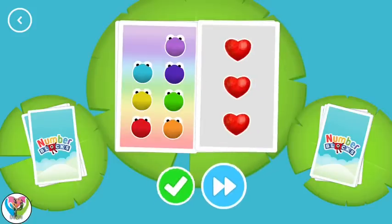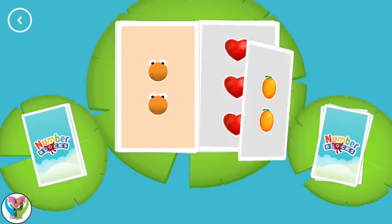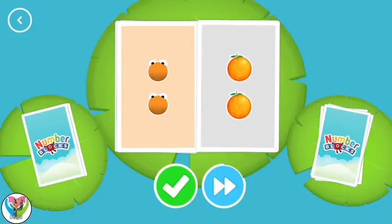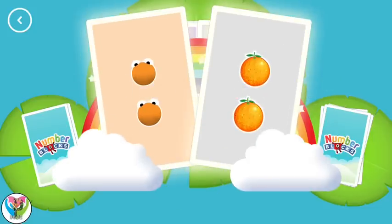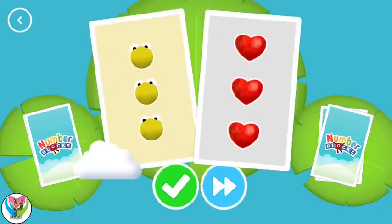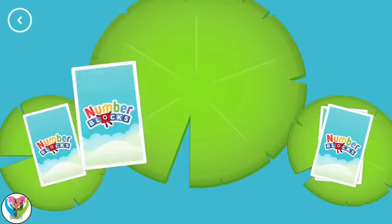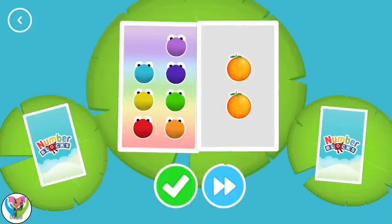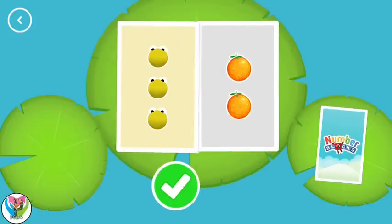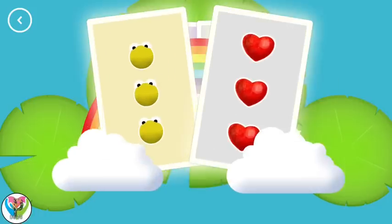Three. Two. Two, two — Snap! You've found two matching values! Three, two, two, three, three, three — you've found two matching amounts! Seven, two. Three, three — Snap! You've found two matching numbers!